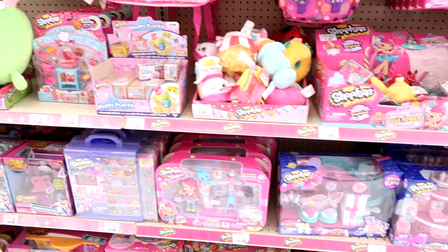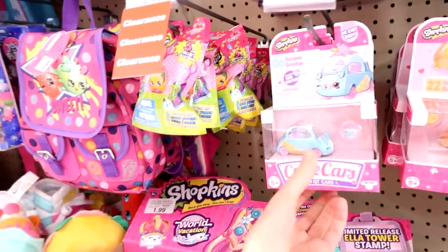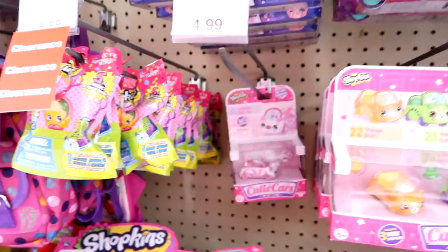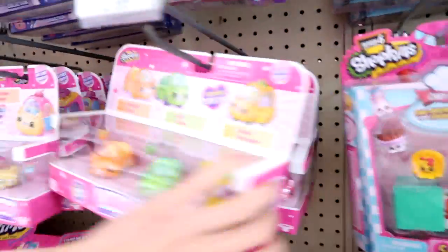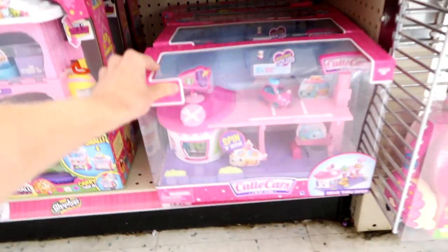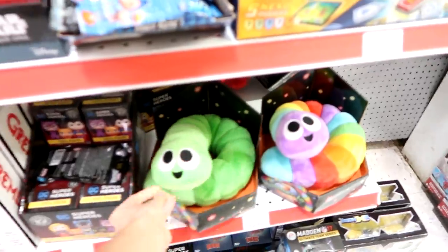I wonder if they have more Cutie Cars — that's what I want to look for. These are all Shopkins sets. They do have more Cutie Cars — hopefully they'll have new ones. I think we have the Sunday Scooter, the Cupcake Cruiser... we have all of those. And there's three packs there. They have the Cutie Cars drive-thru — really excited about that, I'm gonna pick that up. Here are the new Slither plush which I showed you last time — they are so cute. There's supposed to be mystery plush coming out with them, so I don't know where those are.